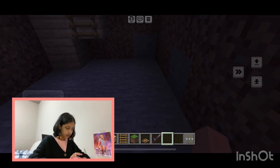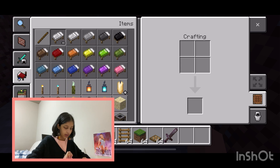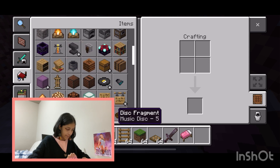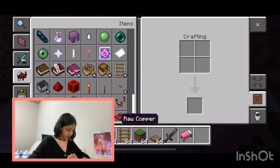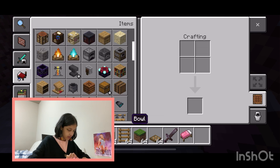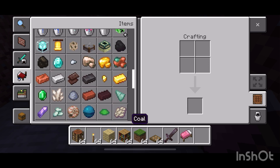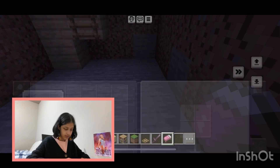Let me just quickly get some stuff that you need for a bedroom. We're obviously going to get a pink bed, a crafting table, and also a bookshelf — I couldn't find a bookshelf for a second but it's right there.